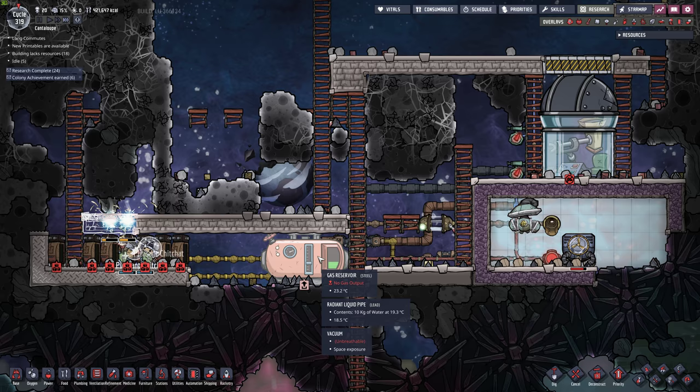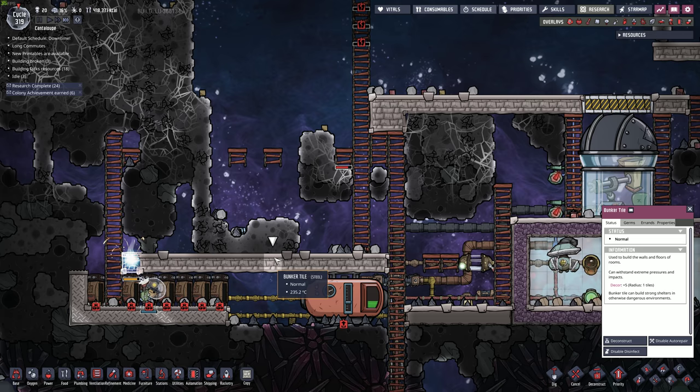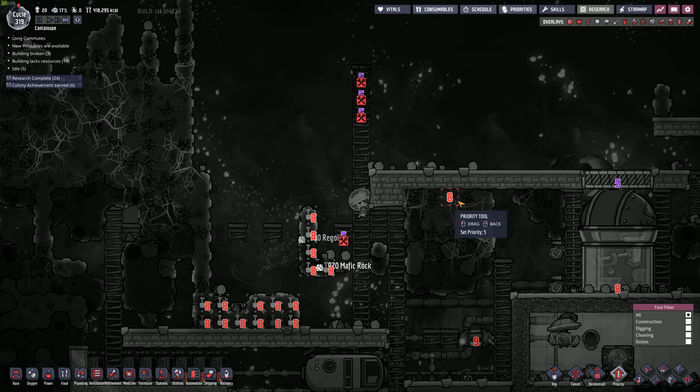Looks like we're somewhat protected though. I usually build a big space shield up at the top and we'll probably end up doing that. How much steel do I have? 19 tons. I think the meteor shower might be over. I'm going to set the priority of these right here really low, and we'll open that back up.